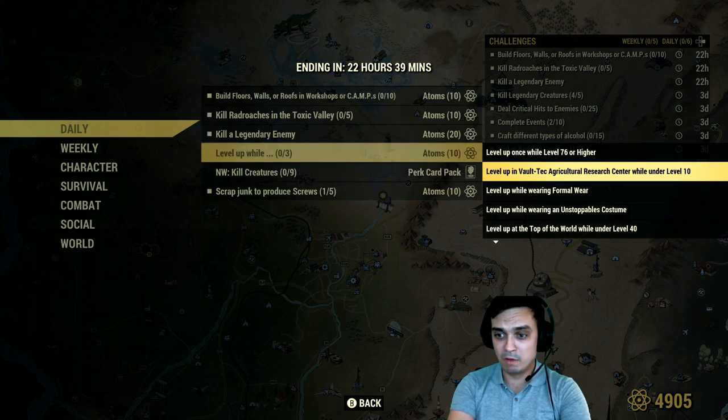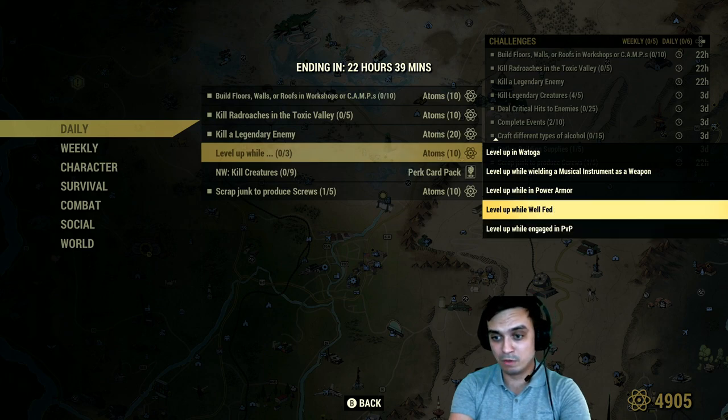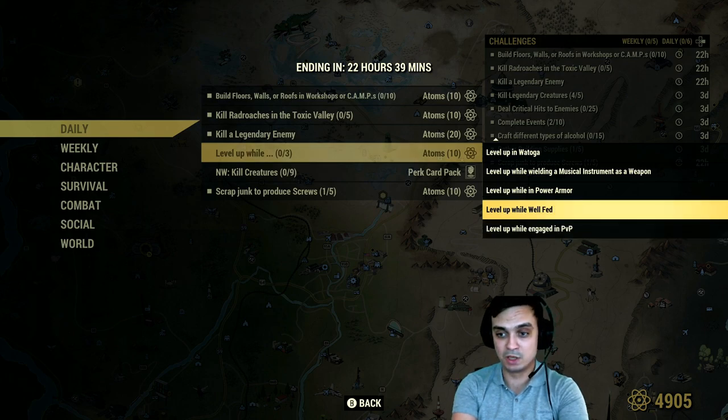If you level up and complete any of the following sub-challenges at the same time, you'll get an additional 10 atoms. You can either do one level up and three challenges simultaneously, or level up and do each challenge one at a time. The quickest way is to combine one level up with three challenges at the same time.